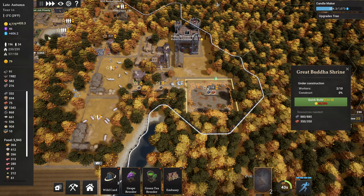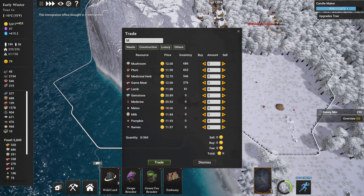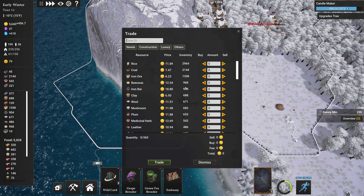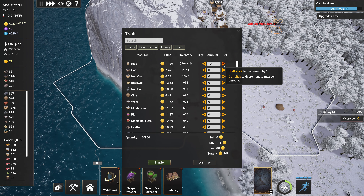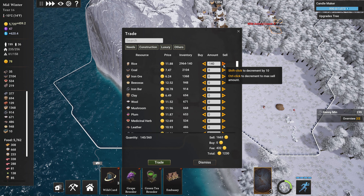And I now have 580 medicine, which is excellent. Let's go back to the old trade zone. Yeah, you've got a lot of rice. Sell like 100 rice and then sell like 90 of that, and then buy in 50 medicine. Trade. So yeah, that's good — we made a bit of cash there.